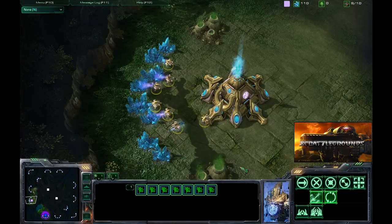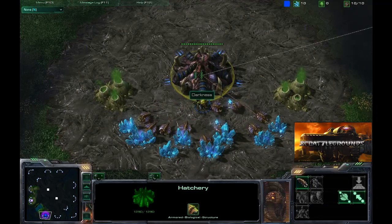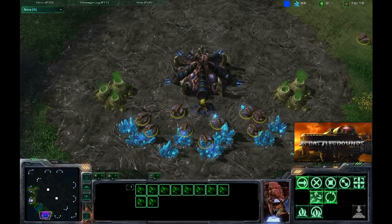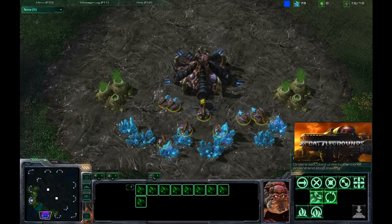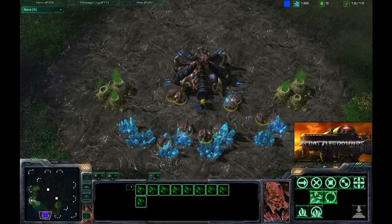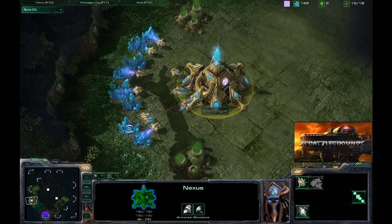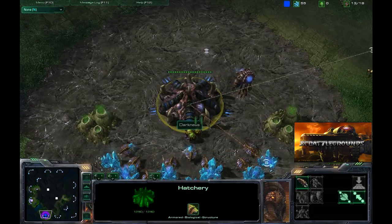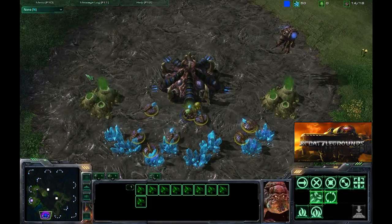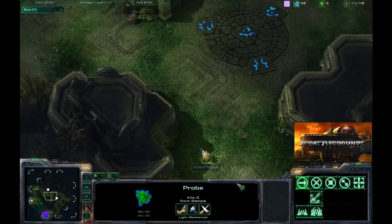SC2Armory actually has a huge lead at 3-0, and right now we are 1-1 in the Killer Plague vs Darkness matchup. This map is going to be Lost Temple, a four-player map. There were a couple of disconnects after game two before they got this third game running. We have the pink Protoss on the left — Killer Plague playing for Vile Gaming — and on the bottom, Darkness as the Blue Zerg playing for SC2Armory. I'm a community member at SC2Armory, so I'm definitely rooting for Darkness, especially since I'm also a Zerg player.